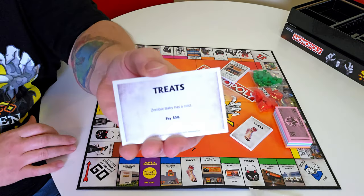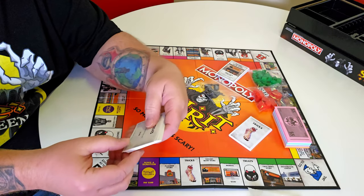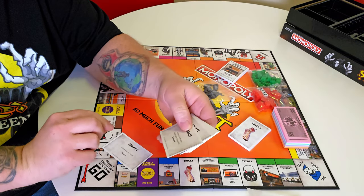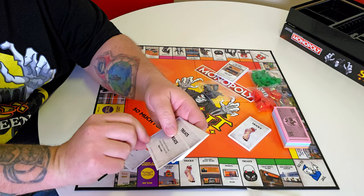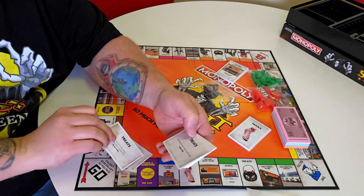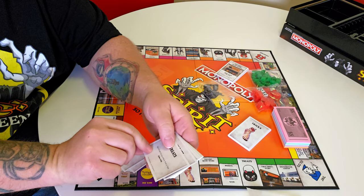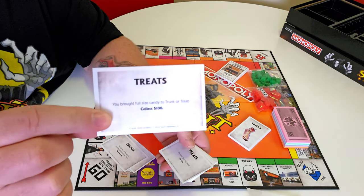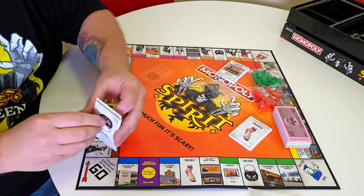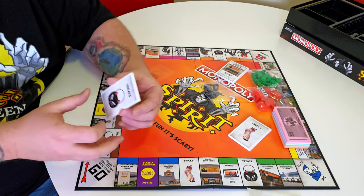Looking at some of the Treats cards: 'Zombie baby has a cold — pay $50,' 'You figured out the group costume before October 30th — receive $100,' 'You brought full-size candy to the trunk or treat — collect $100.' These are awesome — I cannot wait to play this game!